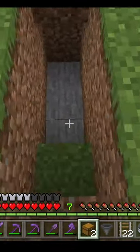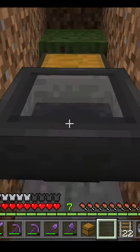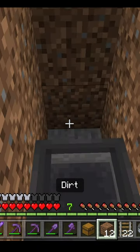Once you've dug out your area like this, you can place your chest down. Come behind it, shift click and place a hopper. Dig yourself out and fill in the hole.